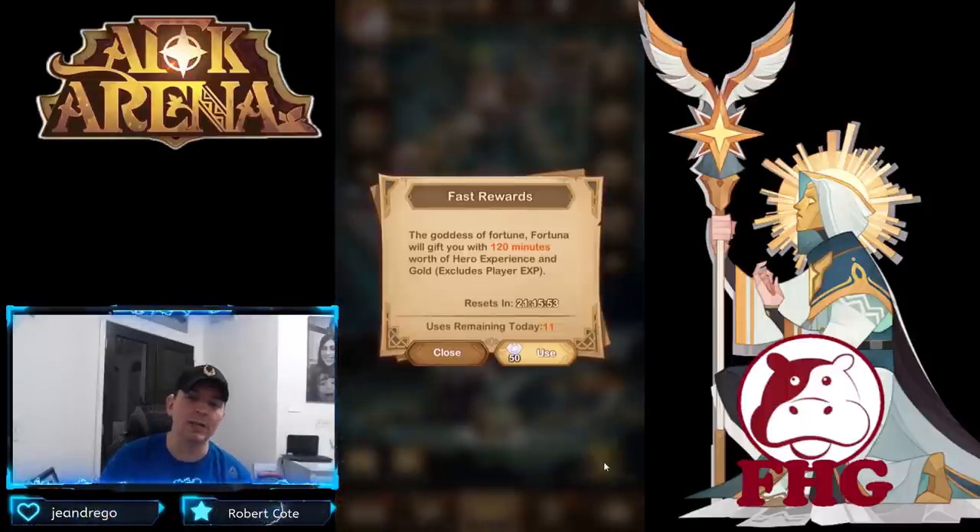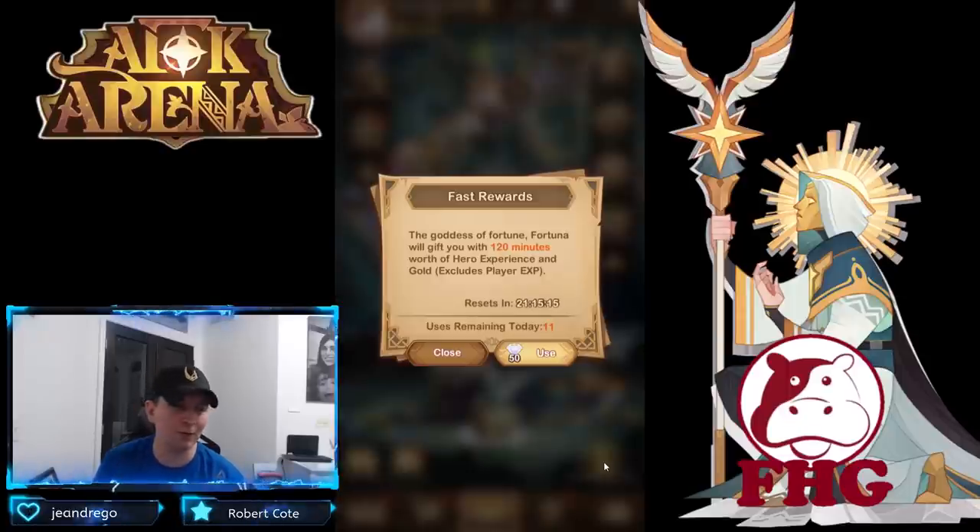We're going to go with Fast Rewards — we collect the free one every day. Normally every two or three days I get either stones or gear out of here. There's a significant amount of stuff you get from Fast Rewards based on your VIP level. If you're VIP 1–9, use it once for 50 diamonds a day. VIP 10–13, use it twice. VIP 14–15 or higher, use it three times a day.